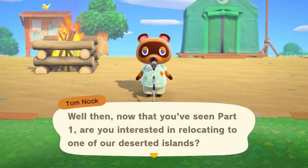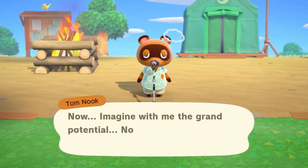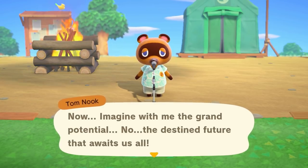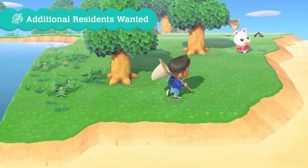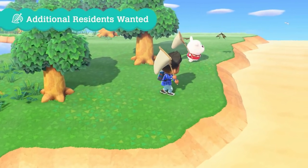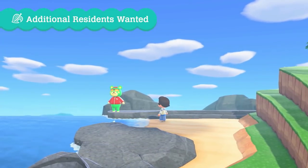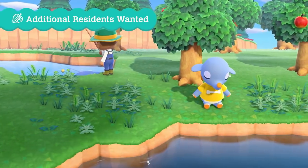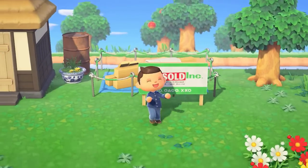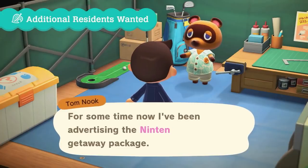We see the villager Flurry hunting a butterfly with her net, adding some personality. Another villager, Charlize, is doing exercise near the beach, rocking some nice shades. We then see that the player is responsible for where villagers move in, being prompted by Nook — which is such a great change. This likely means that any time a villager wants to move in, you'll have to talk to Nook first.